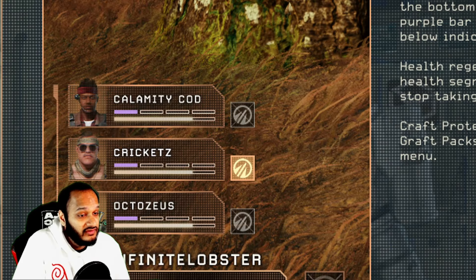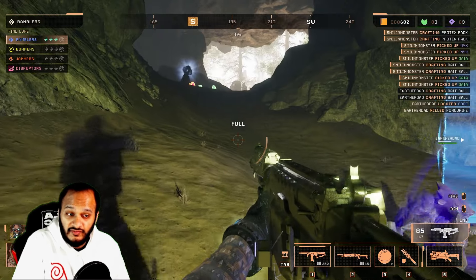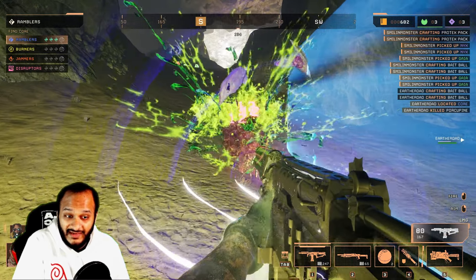Each character has a distinct health and armor configuration, visible in the bottom left of the UI. The health bar is the bottom one, while the armor bar is the one above it. Jasper has the highest armor in the game, while Alice has the least.